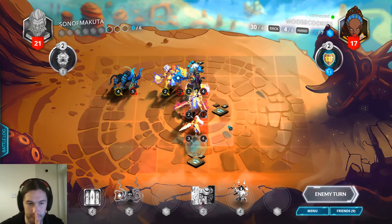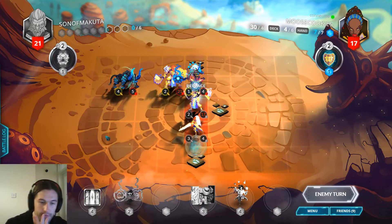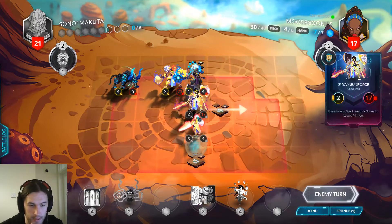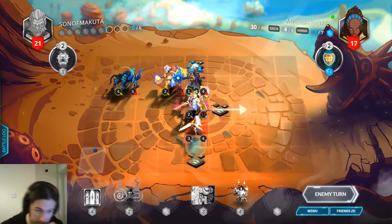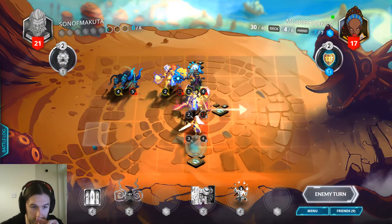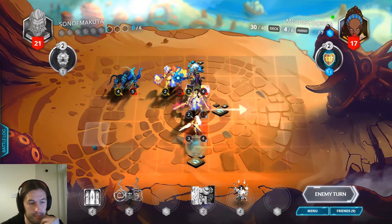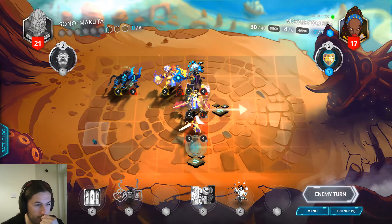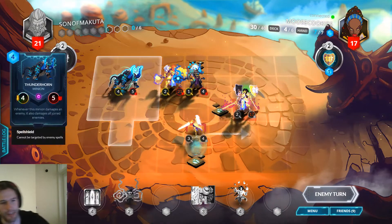We might take a load of damage this time but this deck has lots of healing so we can try and outlast that. If the Sunriser is hitting me then the T-horn is in range to attack it. My opponent basically has to play around this for the rest of the game because she probably can't get rid of it.